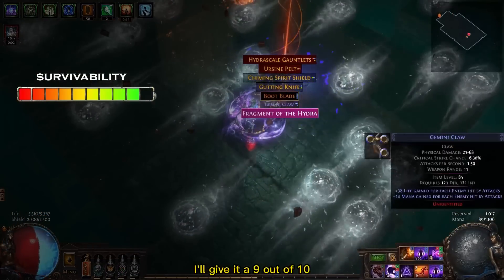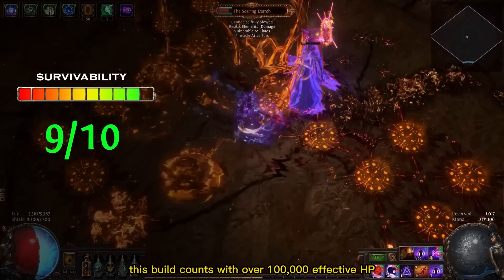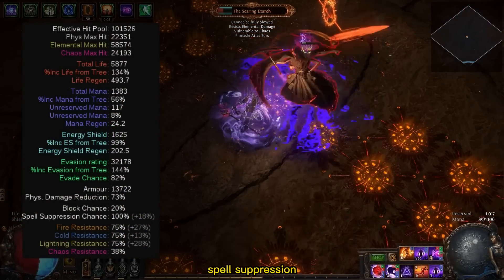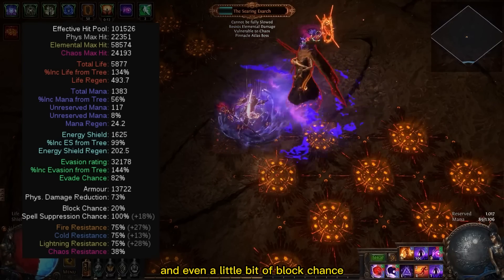For survivability I'll give it 9 out of 10. This build comes with over 100,000 effective HP because of high armor, high evasion, spell suppression, amazing life regeneration, and even a little bit of block chance.